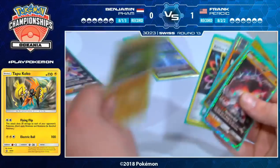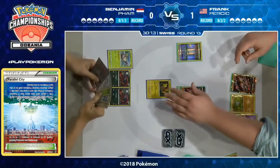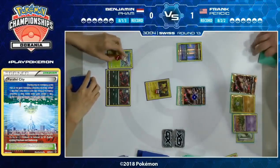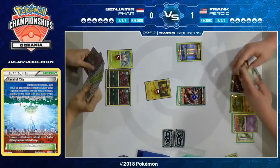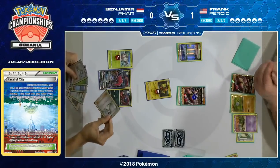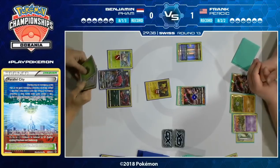One card we didn't see last time that was in the prizes is that Energy Keeper Carbink Frank has just put on the bench. Its ability is pretty useful — it protects your basic energy on your basic Pokémon from being discarded by attacks, abilities, and trainer cards. It doesn't protect your special energy unfortunately, which was something Frank had a problem with last game. But it could keep his two Fighting Energy around for a while. Benjamin finally is going to be able to use Trade — it's been a while since he's had that ability, and right away we see him throwing away that Parallel City.